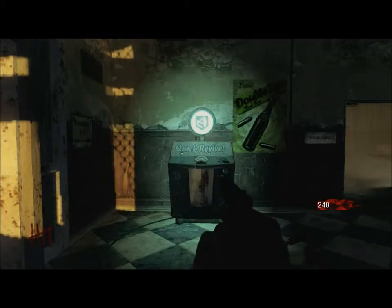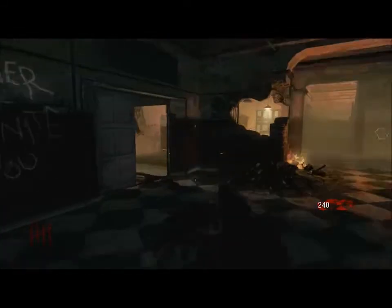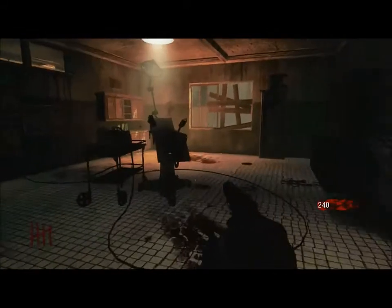Hi guys, it's Quest from the Quest and Baza show, and today we're playing Black Ops Revoke, known as Asylum. This is the Dentist's Chair Easter Egg. Walk up to this wheel and on the Xbox press X.